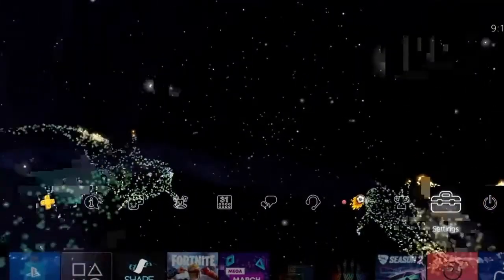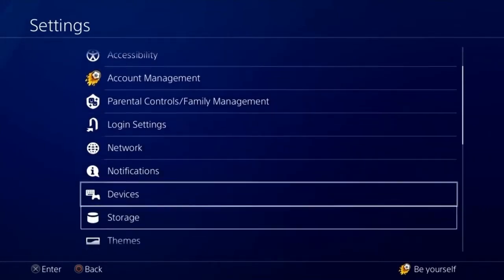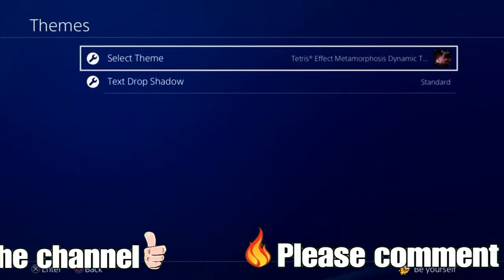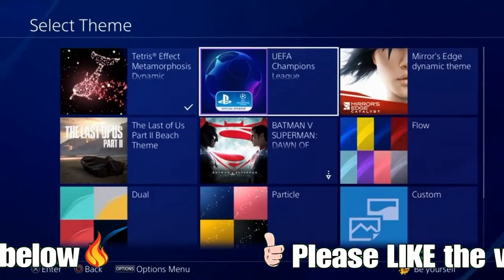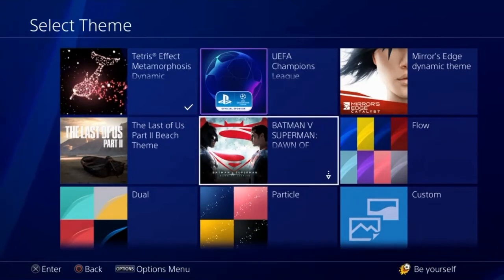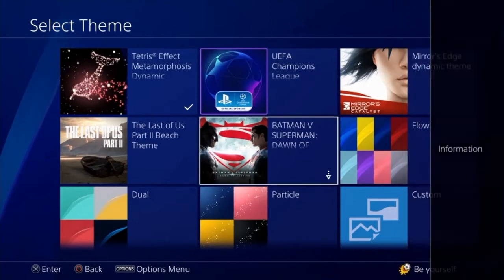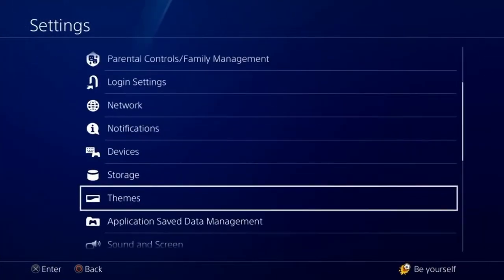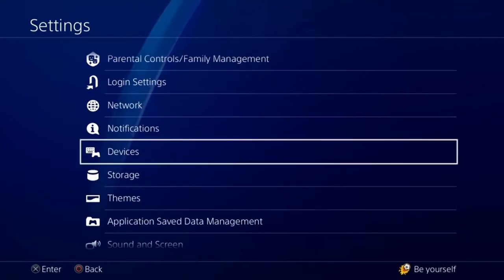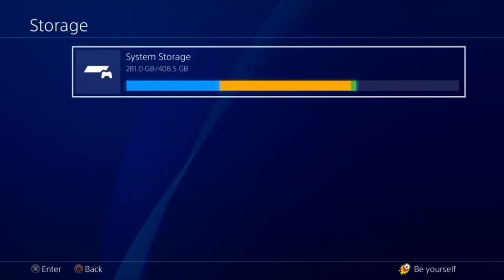It took me a little while to work out how to do it but if you go to Settings on your PS4, come down to where it says Themes and click on Select Theme — these are all the themes you've downloaded. This one here has got an arrow on it meaning it's already been deleted and you don't get any information when you click on it. You can also do it via the Storage method which I'll show you now — it's exactly the same method.